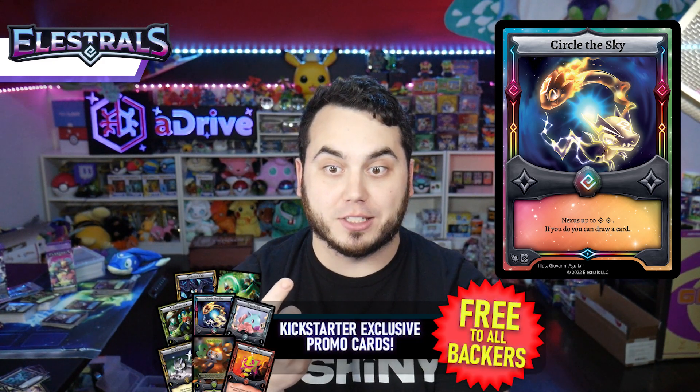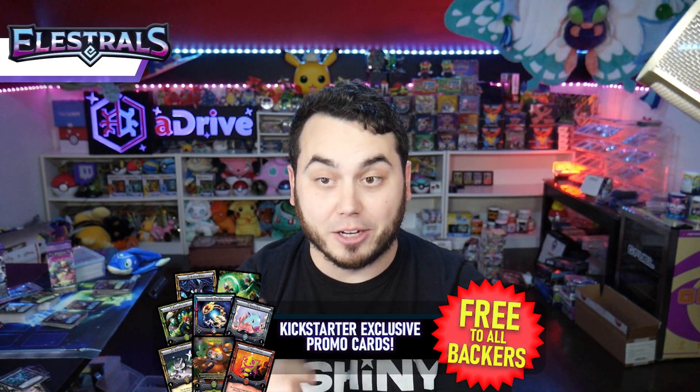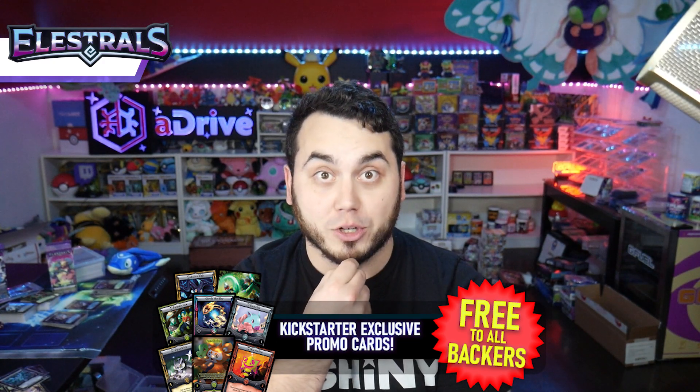So you guys are getting a serious haul right now: Full Art Viscerus, Full Art Panasin without a mask, Stellar Sparkit, Stellar Panasin, Stellar Sorlet, Stellar Astrabbit, and about to unlock Circle the Sky V2 — which is pretty nuts.